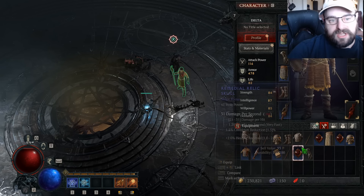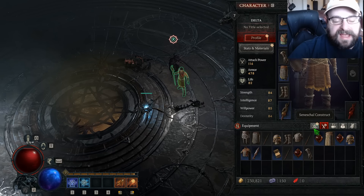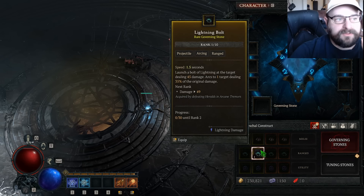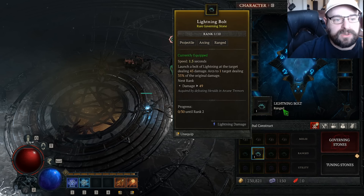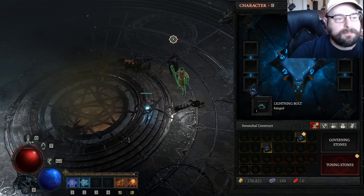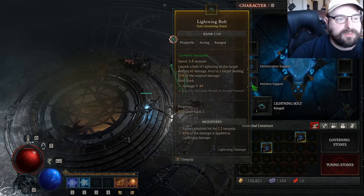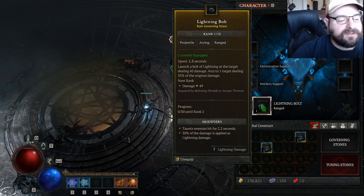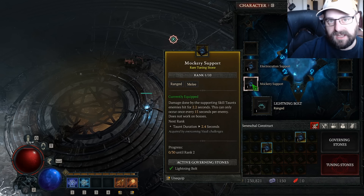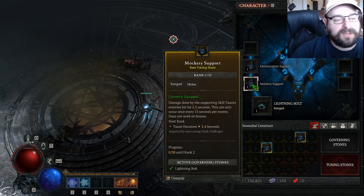I just unlocked my Seneschal construct. If you open your inventory you'll see this window — the Seneschal construct that you can go to now. You start with just one governing stone, the Lightning Bolt, so just throw that into your ranged ability here. And then you start with two tuning stones as well — the Mockery support and the Electrocution support. Just throw those in. Hovering over Lightning Bolt, it says it taunts enemies and 50% of the damage is applied as lightning. You can see the little green check by it showing you that this tuning stone is compatible with that governing stone.